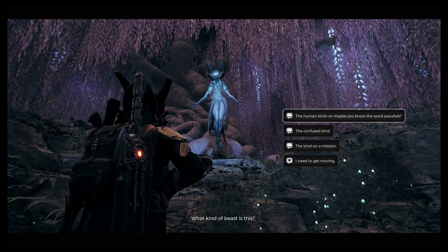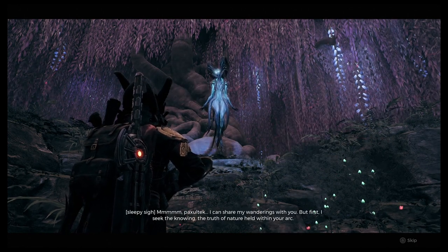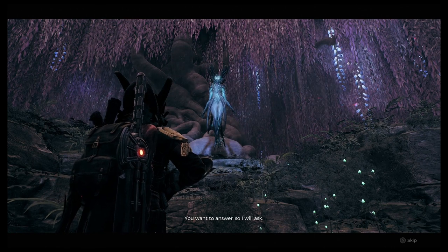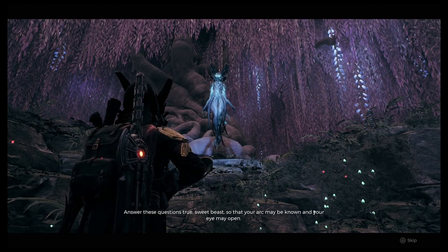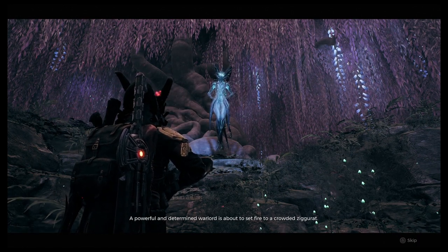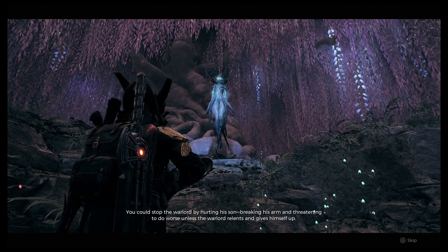Once you come up to her she's got a lot to say. After some introduction dialogue, she's going to want to play a game where she asks you questions. These questions can be difficult, and there are two different outcomes based on how you answer. If you answer the good way — the Way of the Doe — you get one reward. If you answer the other way — the Way of the Ravager — you get another reward.